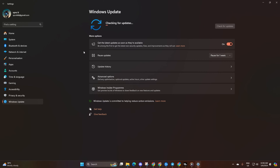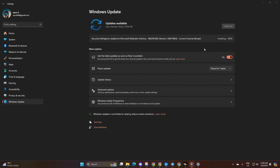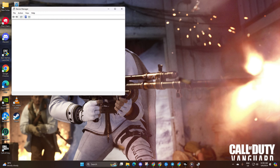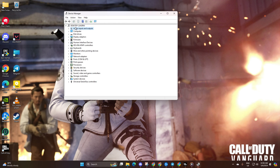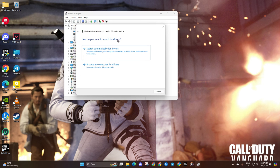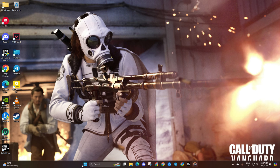If no updates are found there, head to Device Manager. Type Device Manager in the search box and click on it. Once it's open, expand the Audio Inputs and Outputs section. Then right-click on your microphone device and select Update Driver. Click on Search Automatically for Driver and let Device Manager do its thing.